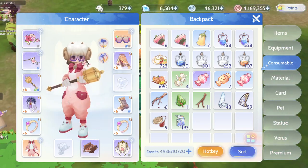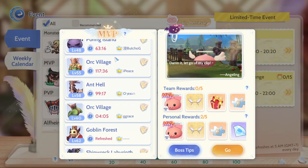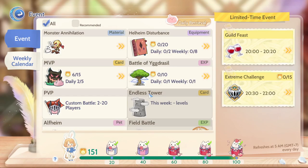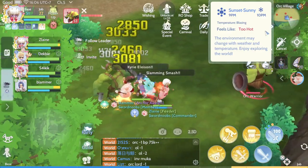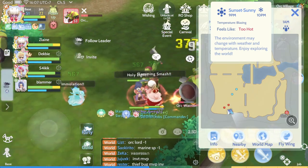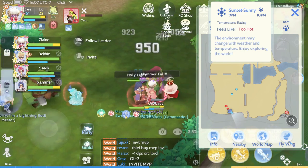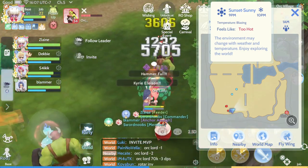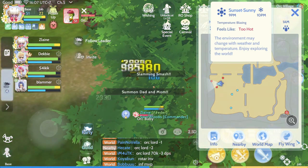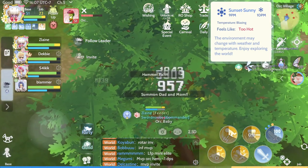Let's say you are fighting for an MVP. If you go to the event MVP, during the MVP spawn it's a random spawn at a map location. What you can do with the Fly Wing is — let's say I'm located here right now — if I would like to find the MVP faster, I can use a Fly Wing here and you can see I teleport to a different location.